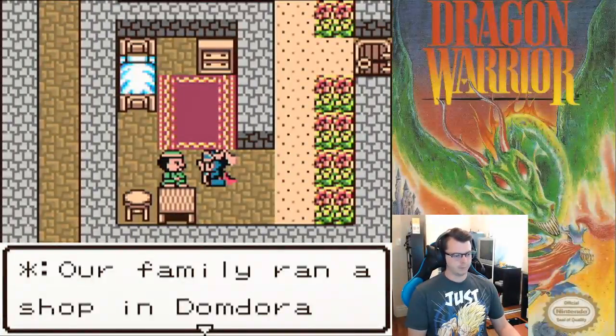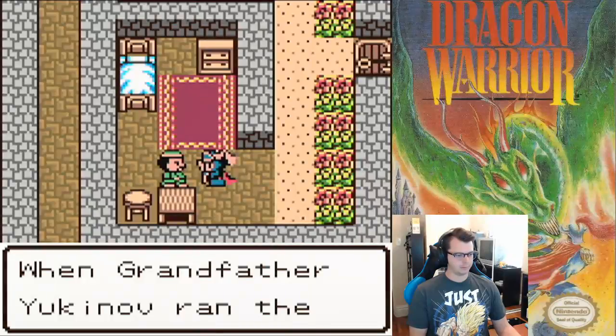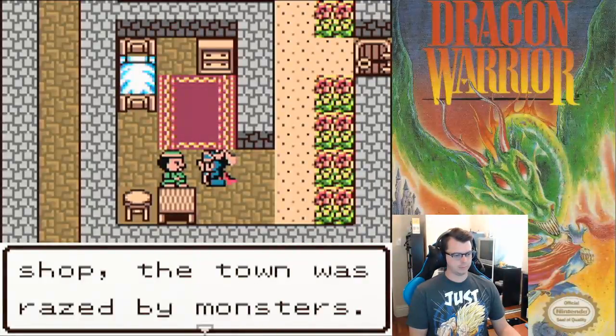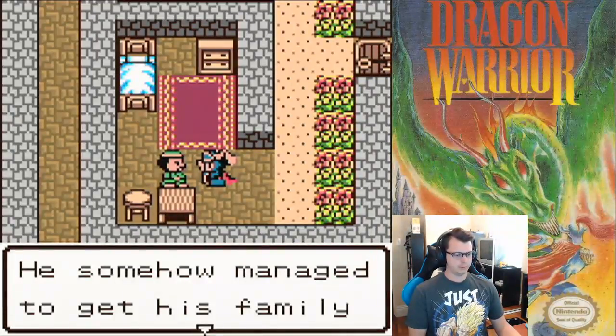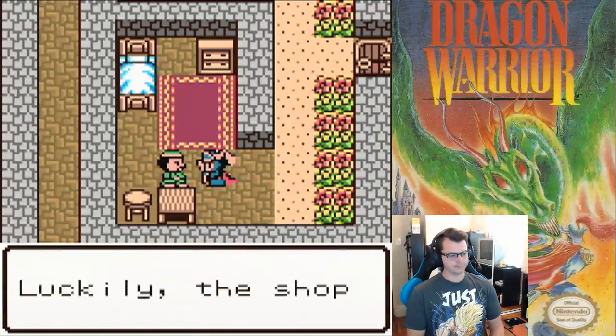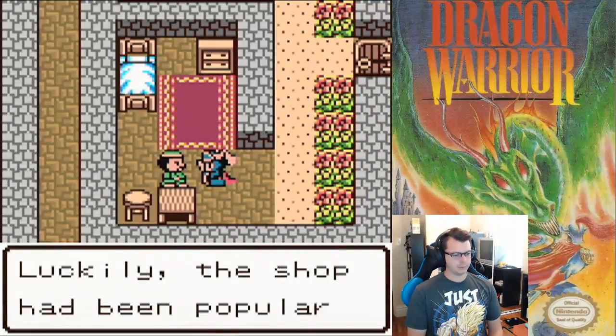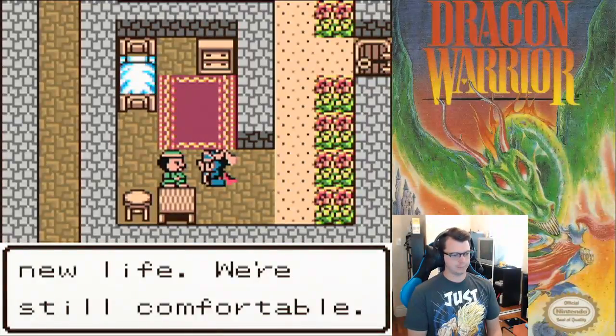Our family ran a shop in Demordora for generations. When Grandfather Yukinov ran the shop, the town was razed by monsters. He somehow managed to get his family out and settle down here. Luckily, the shop had been popular, so he had enough savings to start a new life. We're still comfortable.